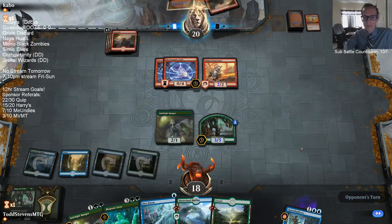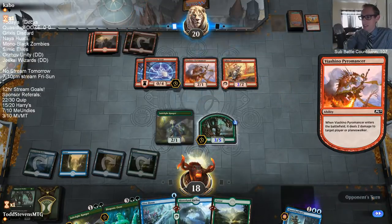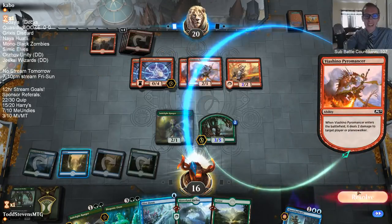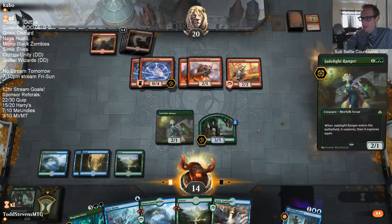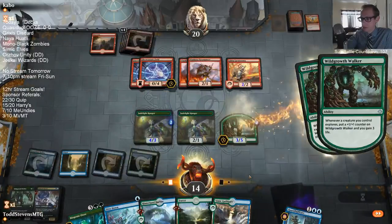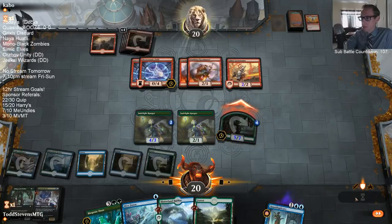We're doing it now. It's a 12-hour stream today, we're already almost an hour in and this is our first match. We just took some time getting the cosmetic upgrades and everything. Forest is your first name? So I was just saying forest over and over and you're like, 'What? I'm right here, what do you want?' We did it - we found our green mana source.